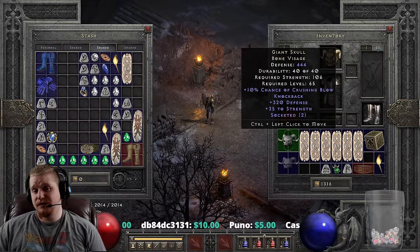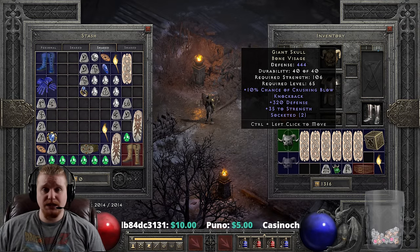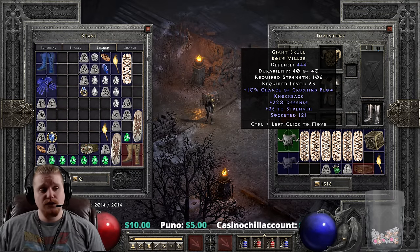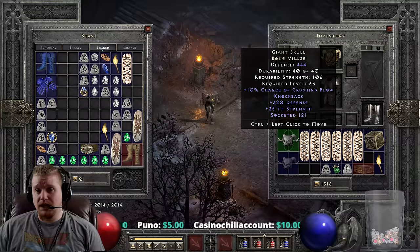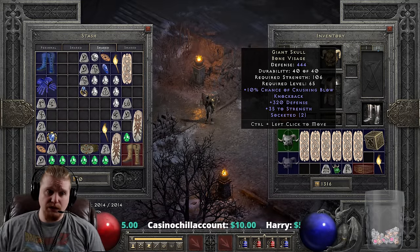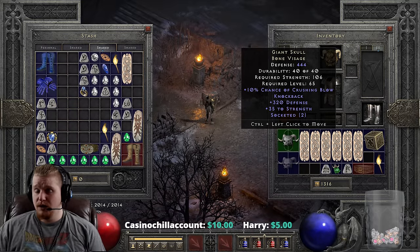Not everybody has 15/40 jewels laying around - 15% IAS, 40% enhanced damage jewels are not growing on trees. So you could just put two 15% IAS jewels in here and rock 30% IAS with the Knockback, the Crushing Blow, and the bonus to strength. Which is not terrible.